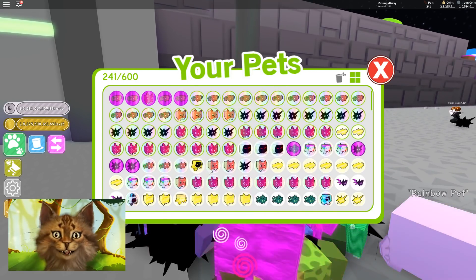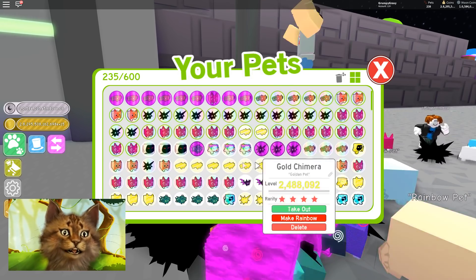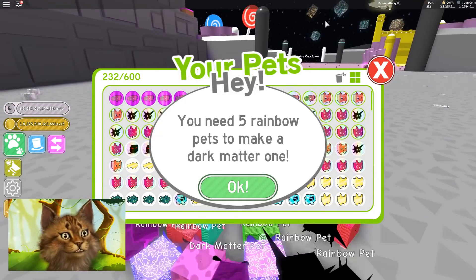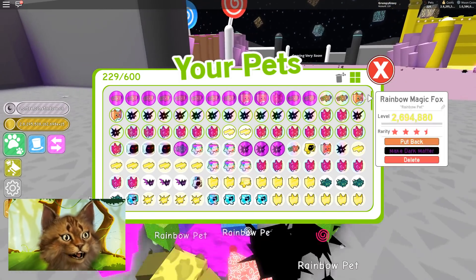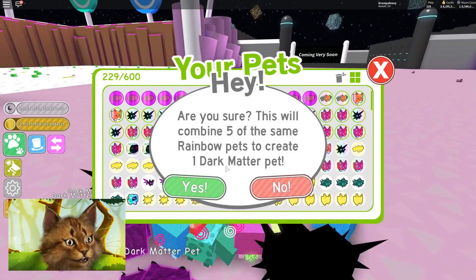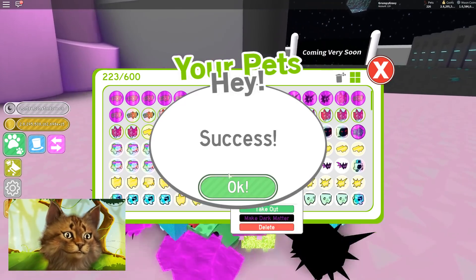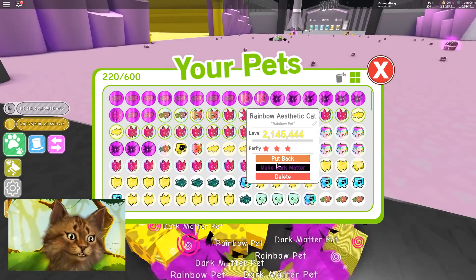Oh my god, they made the game so easy. Guys, I have so many Dark Matters. I remember before I wasn't really giving away Dark Matters because I didn't have enough. But now I literally have so many that it doesn't even matter. Look at that — Dark Matter fox. Can I make enough Dark Matter fox? How many am I gonna get? I'm gonna try to equip all my Dark Matter and get like a Dark Matter army.